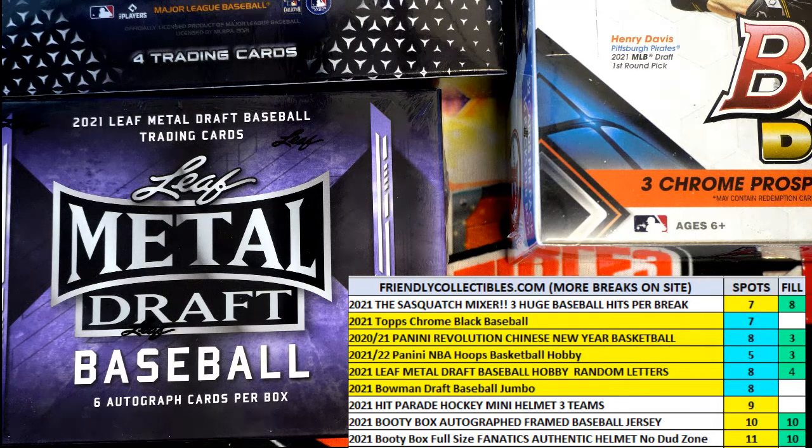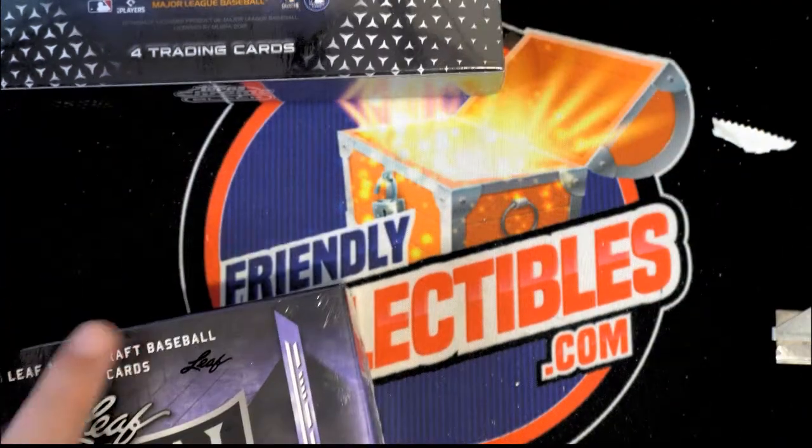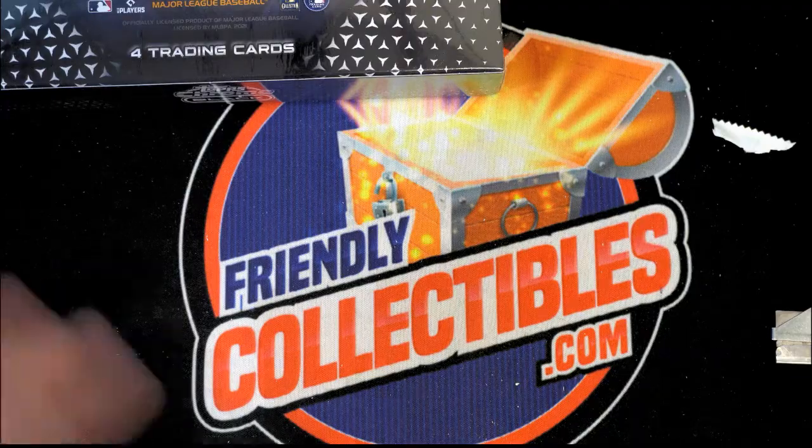This is Emmanuel Sanders — the Bills are killing it, man. They played the Patriots in the regular season in a big snow bowl, and this is nothing like that other game. Okay, so here we go — let's start the random. This is Hoops Basketball coming at ya. Hoops, let's do it.